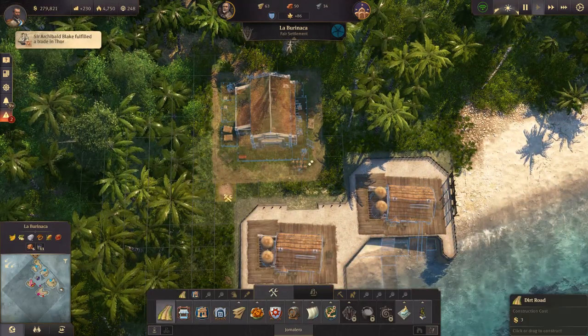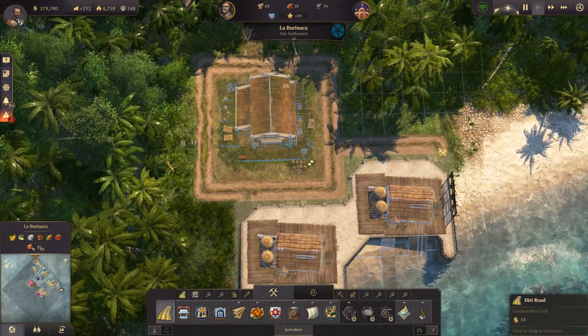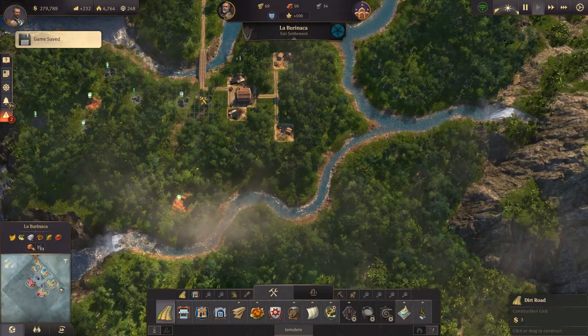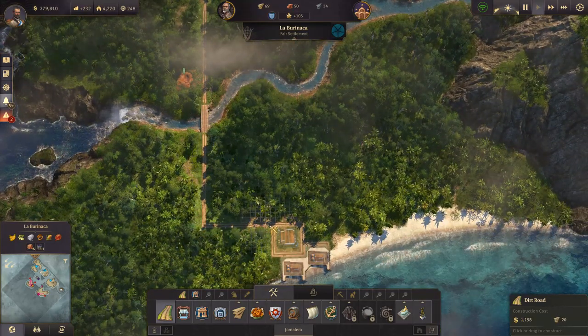We'll get a nice little road going here, everything's connected. Bridges do cost quite a bit of wood, so make sure you have enough wood for that.